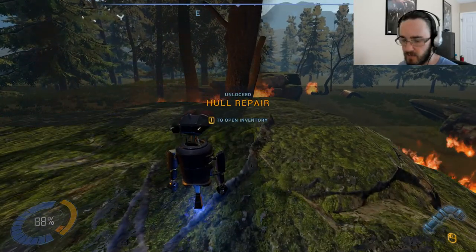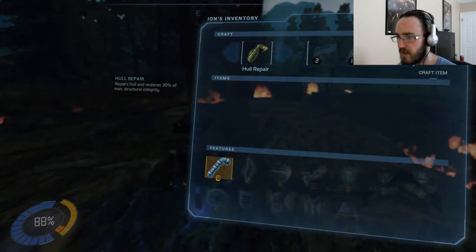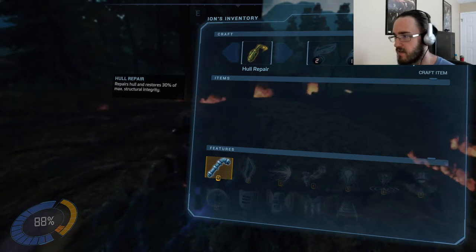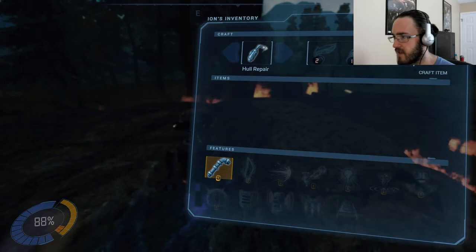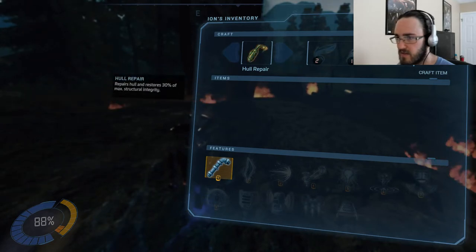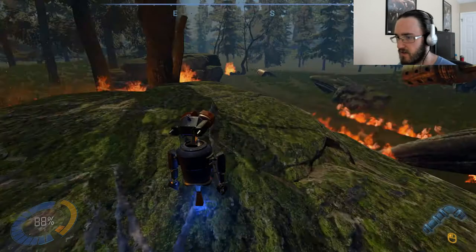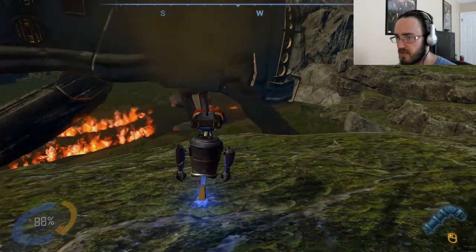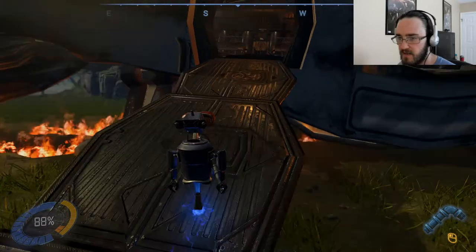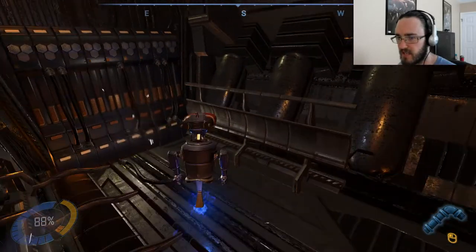Hull repair — press I to open inventory. Hull repair restores 30% of max structural integrity. Let's see — craft item. I don't think I can right now. Can I do that circuit purge thing, to get that part of the ship going back up again? I've got to remember I'm at 88% integrity right now. Requires circuit purge. This'll purge it.